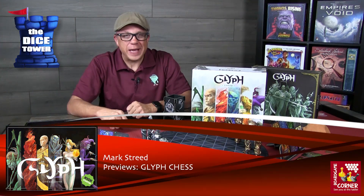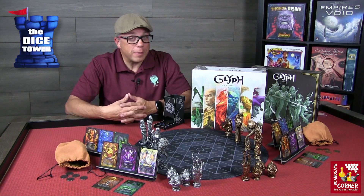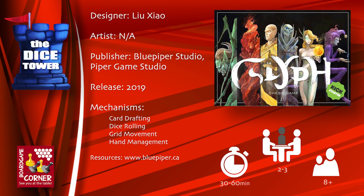Hey folks, welcome back to our Dice Tower preview. I'm Mark and today we're taking a look at Glyph Chess, brought to you by Blue Piper Game Studio. It's for two to three players if you have the expansion, ages eight and up, with game times ranging anywhere from 30 to 60 minutes.